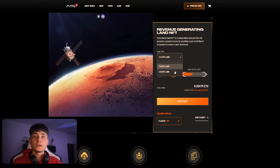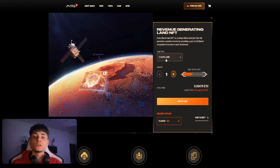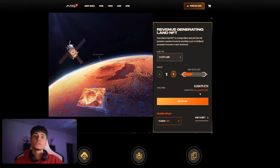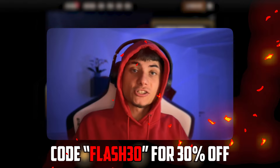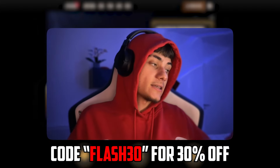When buying lands — revenue-generating land NFTs — there are two types: two-slot land and also six-slot land. As you can see, only about 40% is left. This one has a price of 0.03 ETH, and if you put in code FLASH30 you also get an additional 30% discount.